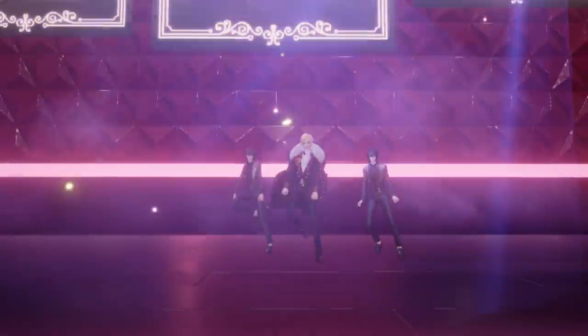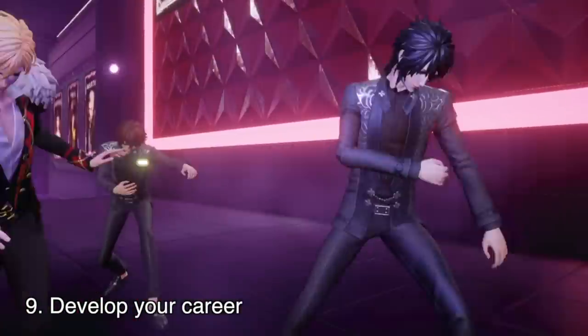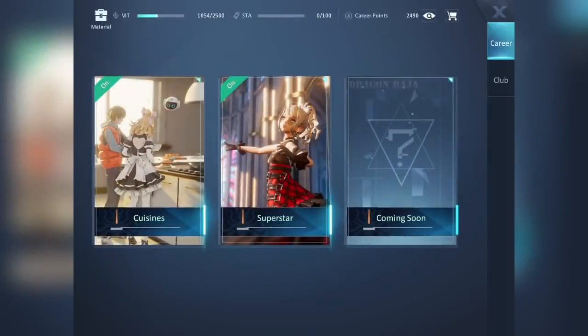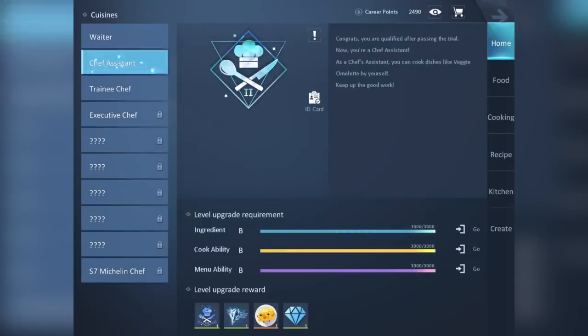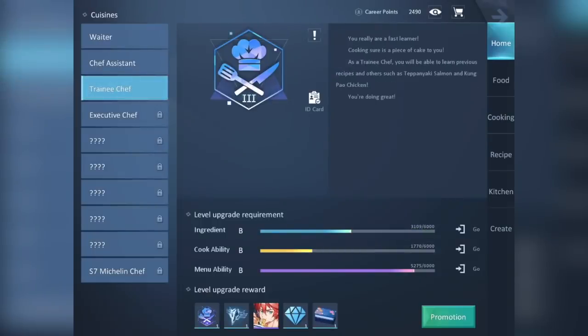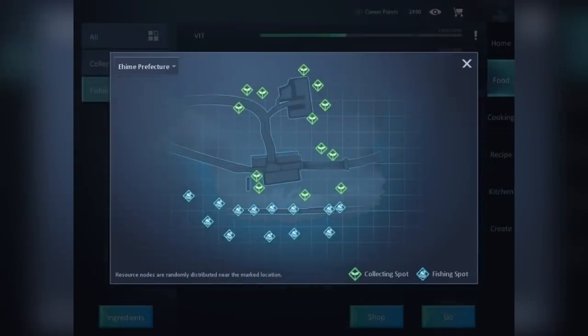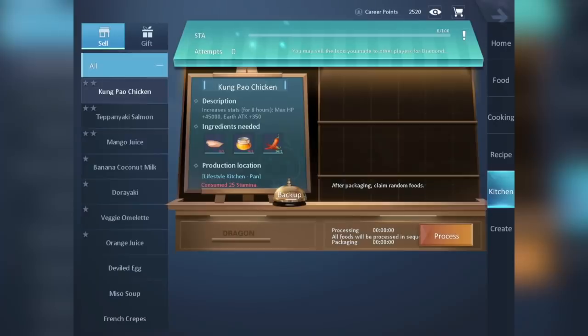Up next for my second to the last tip, go ahead and explore the career. Aside from doing dailies and quests, we can choose to have a career in this game. Currently, we can choose either cuisine or superstar. Unlocking each career level will give upgrade rewards. To fulfill the requirements, just click go on the aspect you want to enhance. Each activity will consume vitality which has a daily cap, so it may take some time to progress as your career gets higher. Aside from working on your promotion, you can also create goods which can be sold for diamonds at the store.